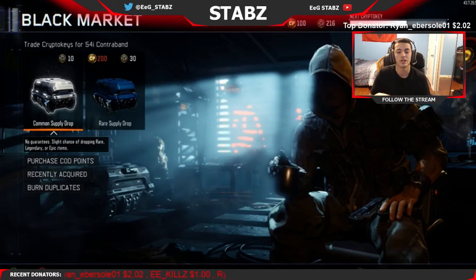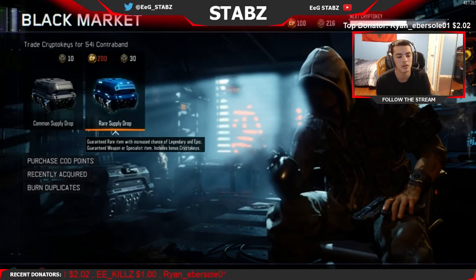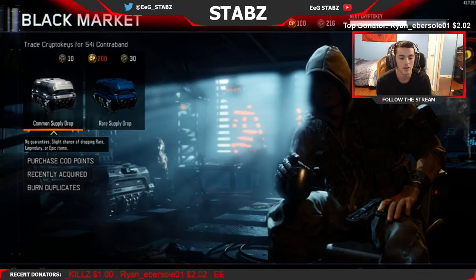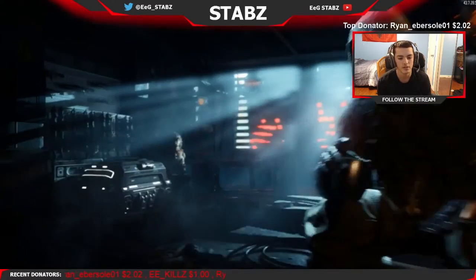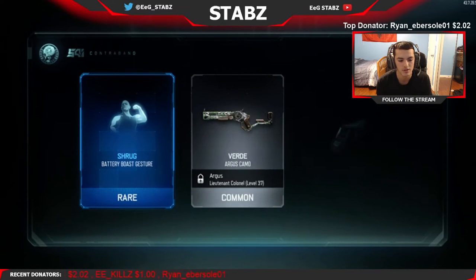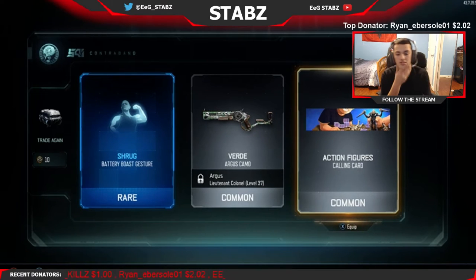Let's just get right into this. I'll open the common supply drops first and then, to finish off the video, we could do the rare supply drops. Let's open one of these - it's been like a month since I opened supply drops. We got the shrug, battery boost, jester - I need some gestures and stuff like that because I don't have any.